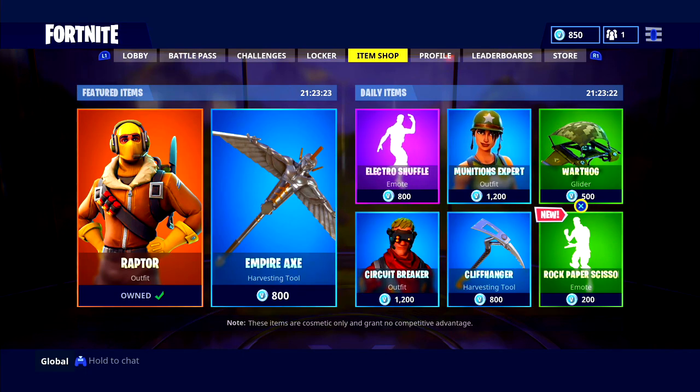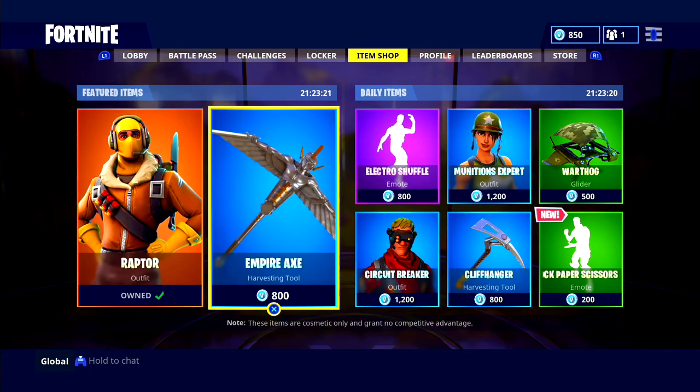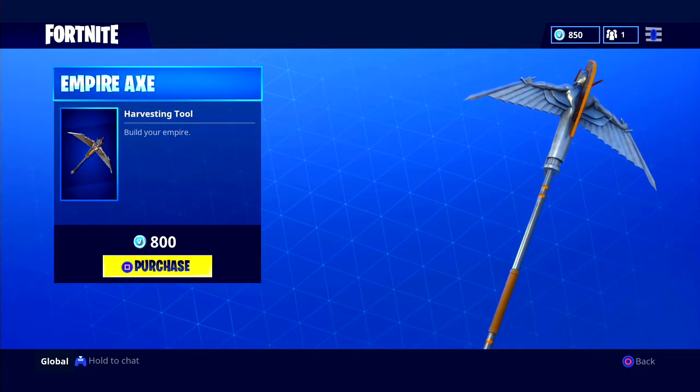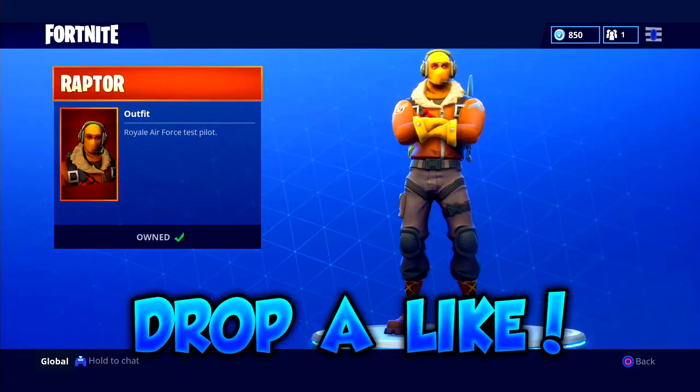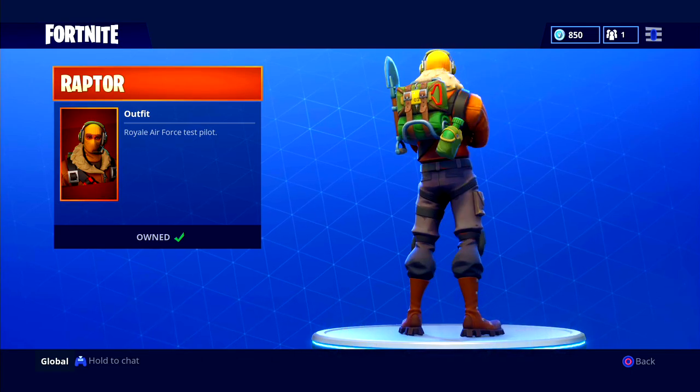So these are the skins in today's video. Honestly, the daily items aren't too much to gawk at, but the featured items — which include the Empire Axe worth 800 V-Bucks and the Raptor skin worth 2,000 V-Bucks — are definitely worth it. The Raptor is such a cool skin; I know a couple of you in the comments have been waiting for him, so he's back in the store.